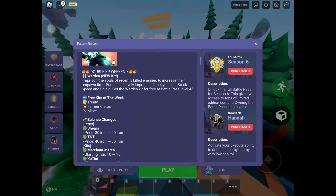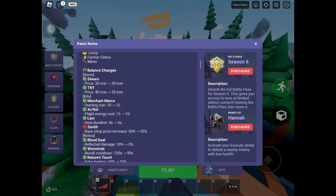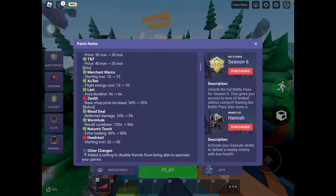Free kits of the week are Trinity, Farmer, Cletus, and Miner. There are also balance changes to Shears, TNT, Merchant Marco, Exurot, Lainey, and Zenith, and then relics like Blood Deal, Wormhole, Nature's Touch, and Head Start.